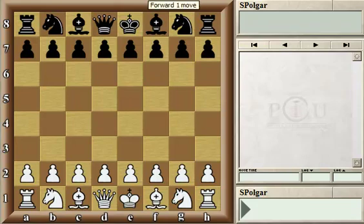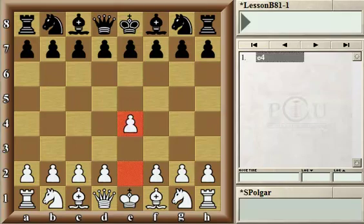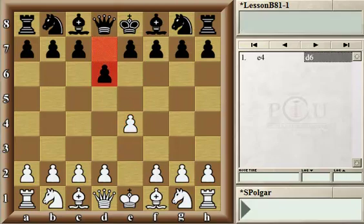The game started with e4, one of the most common and most natural moves on the first move, which immediately occupies the center and opens up diagonals for White's light-squared bishop as well as the Queen. Black responded with the so-called Pirc Defense by playing d6, which is a bit less popular than playing e5 or c5 on move one.